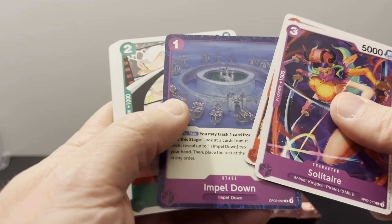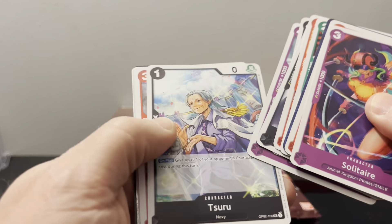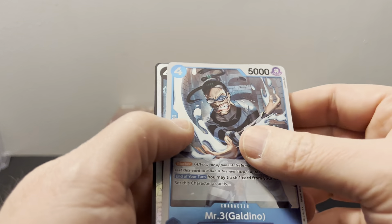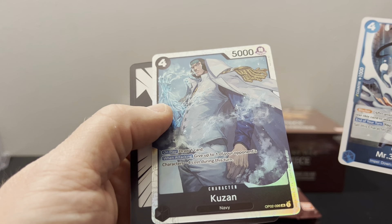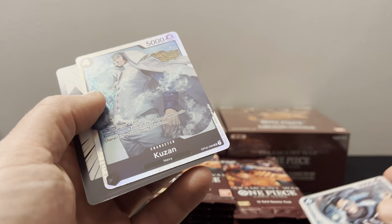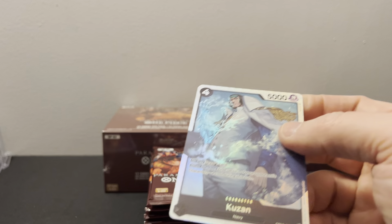We've got Luffy and Monkey D. Luffy — so the correlation in this seems pretty interesting. I keep pulling the same cards together. I do remember that one — pull down Traffic or Law, Strawberry. Some of the names crack me up. We got Mr. Three and Kuzan — oh, that's a super rare. Okay, it is an SR. Nice, I like him.